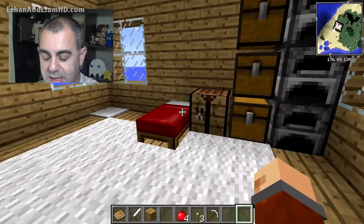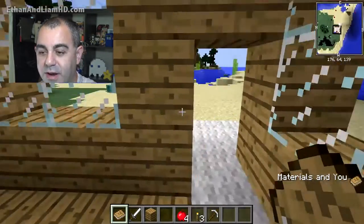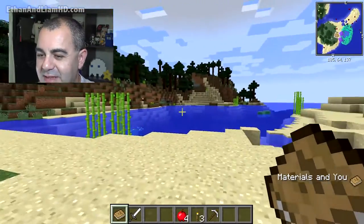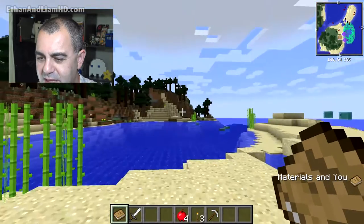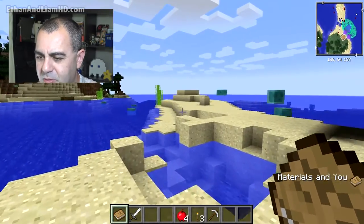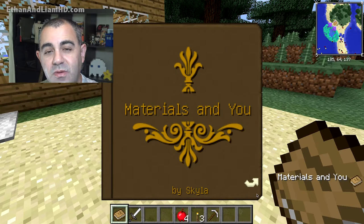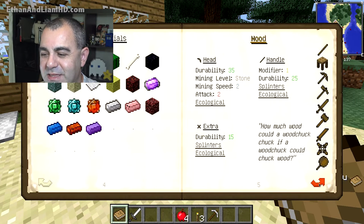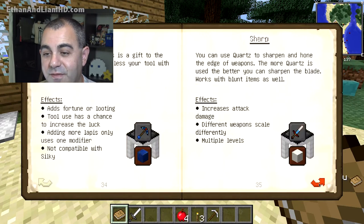The first thing you're going to start off with: you'll notice in your inventory you start with this book — 'Materials and You' by Skylar. You'll notice all the great stuff involved, all the different materials you can build with, and it goes into a lot of things very in-depth. We're not going to get into all of them, but we'll get you started on the basics.